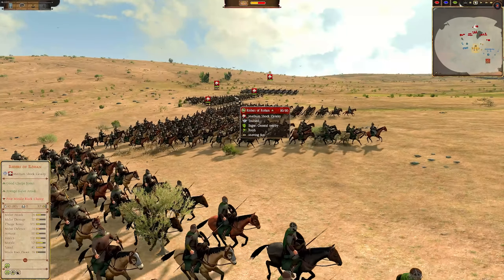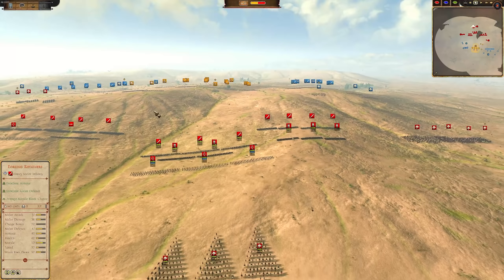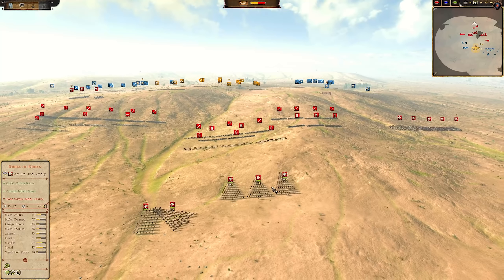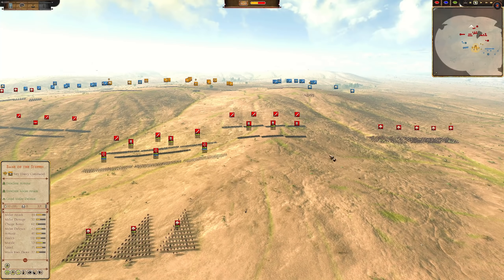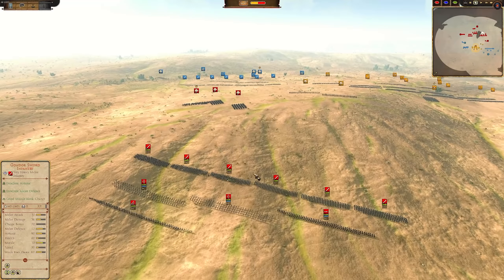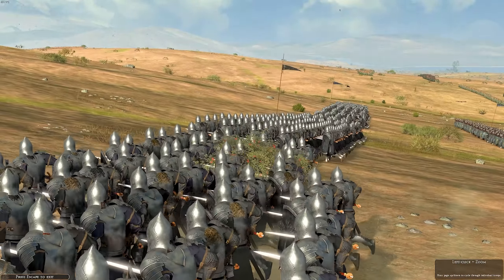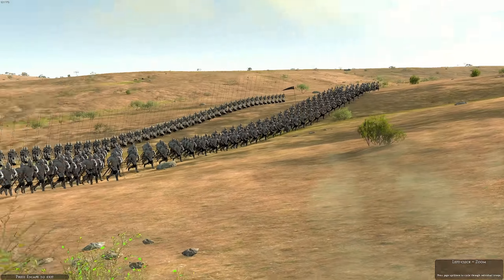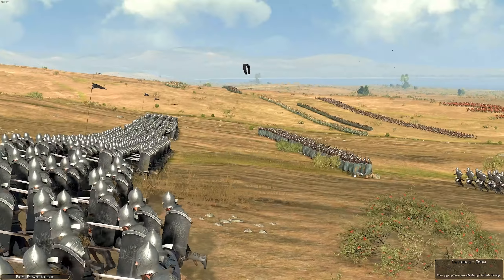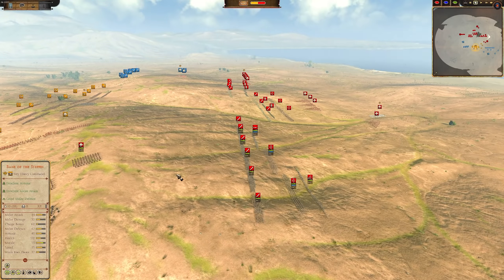Over on the other side we have the men of Rohan riding gloriously into battle, with a lot of Knights of the Mark on this flank. You always know it's going to be a hard match when you see these guys stacked up. In the centre we have more of the Aeroling retainers for Rohan and a ton of infantry. There are actually 2 Rohan players and 1 Gondor player, with a lot of those Aeroling retainers being brought.